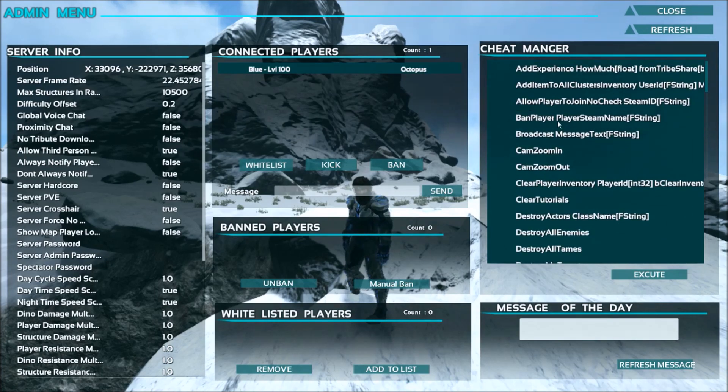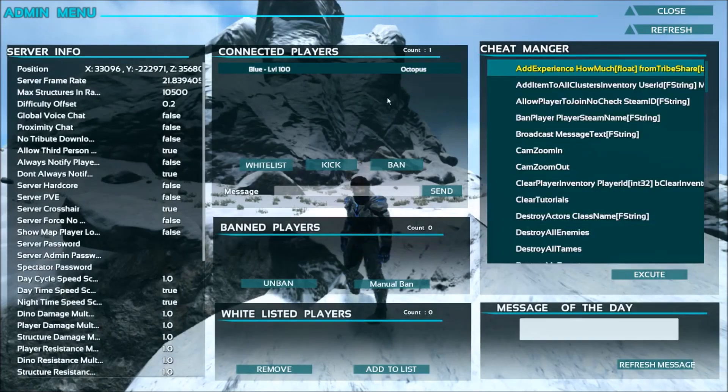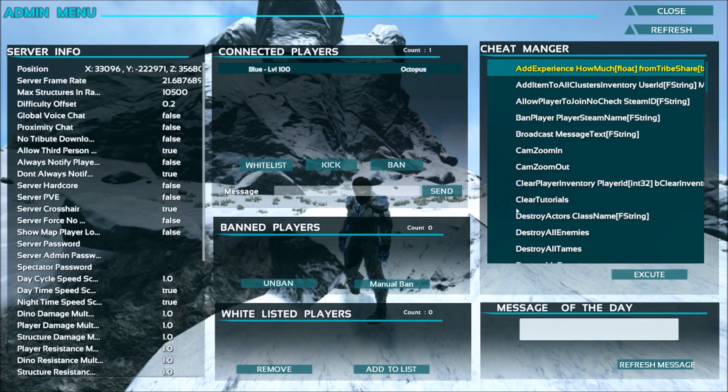You can go ahead and click the player here, then click AddExperience and hit Execute. First you click that, then click the player and make sure they're selected, then hit Execute. You copy the player ID, type in 1000, hit Execute, and that should work. Maybe that's not the exact way you use that particular command from the admin menu, but go ahead and test with it and see how that works.